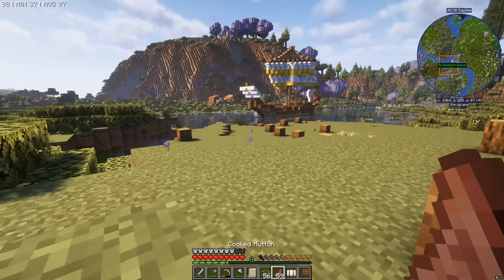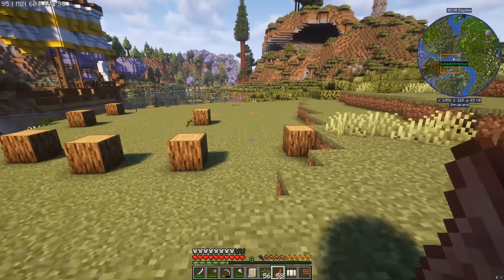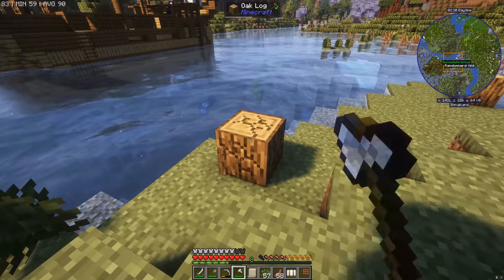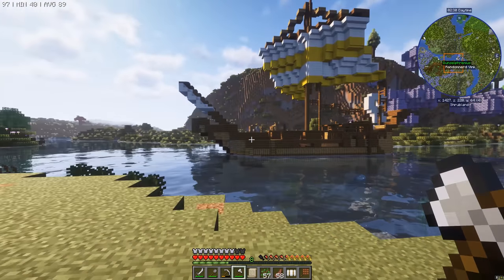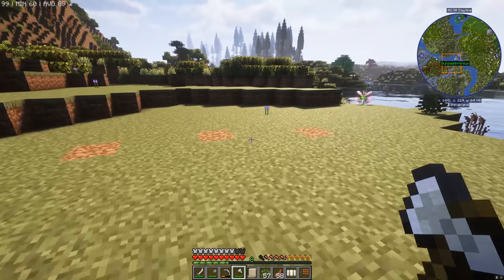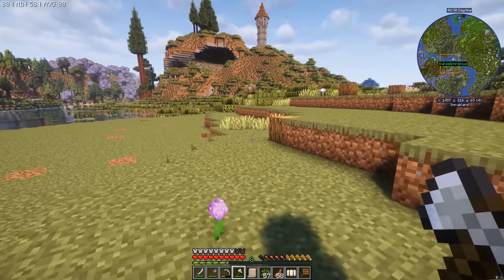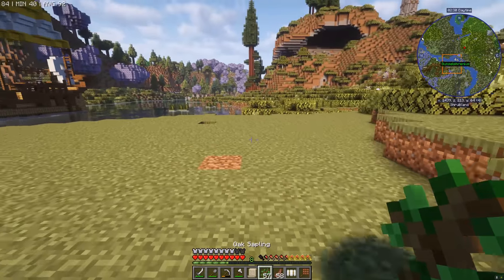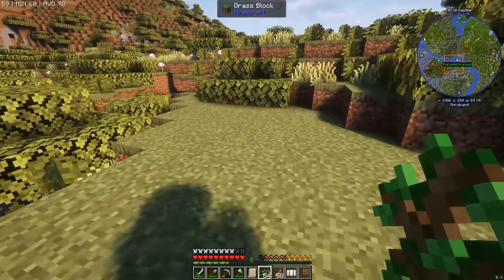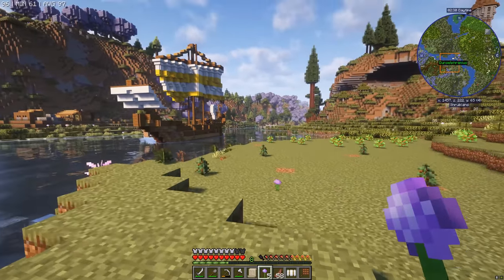It's hungry work clearing out a forest, so we'll have some cooked mutton. Let's get rid of these ugly logs too — they're going to be in the way. We don't really need acacia; for the most part this build style only uses spruce and oak, which saves a lot of hassle. A spruce and an oak forest should be fine for now. We'll start with the oak on this side and splash around some saplings — they'll all grow at some point.